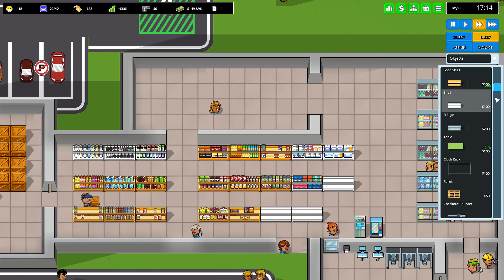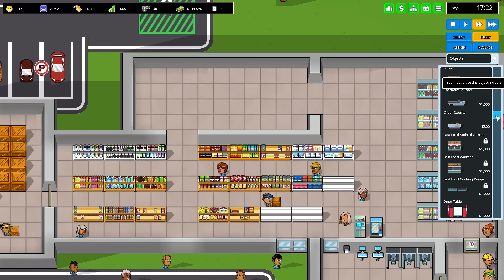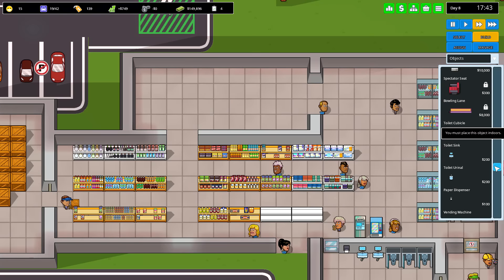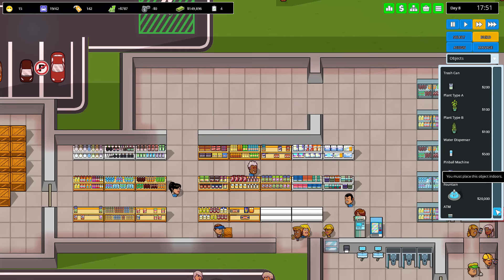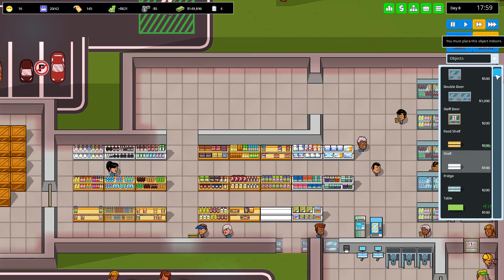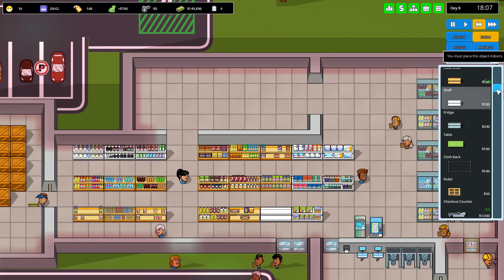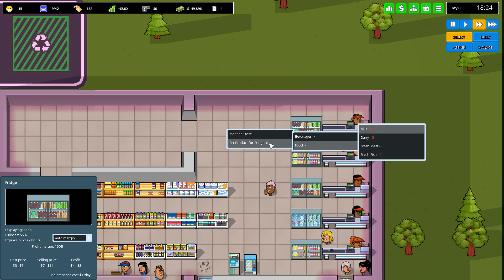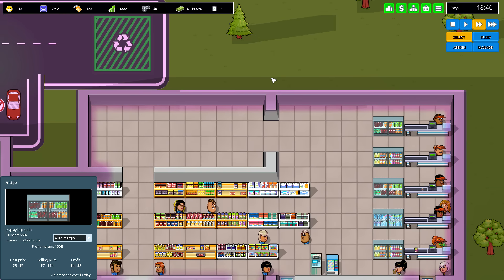And then just bed sheets and car tools, and then generic toys. Now we can do fresh stuff — and by that, I mean fridge items. Yeah, it's just fridge stuff. Nice.